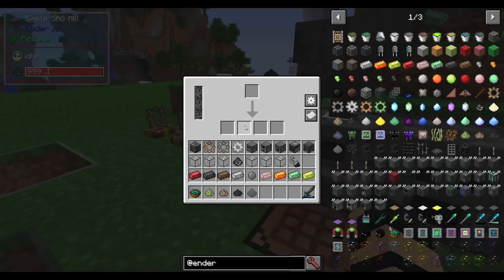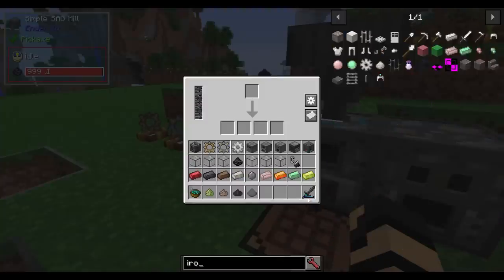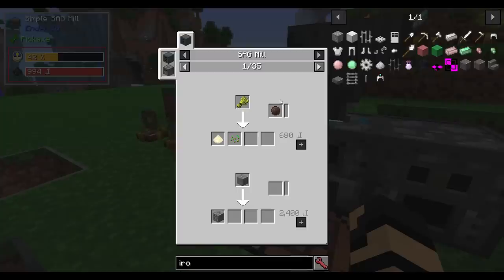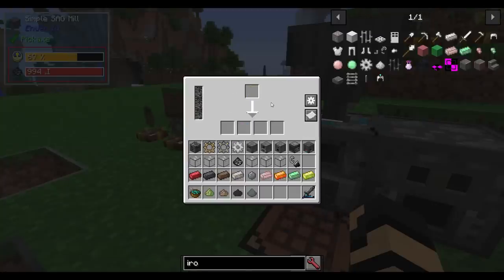The simple SAG mill is your typical way of ore duplication. If I put some iron ore in here, it will process it very slowly. The progress bar is moving — it's not increaseable in speed because this is the simple version. You have simple I/O configurations on each side, and a recipe list. There's an area for secondary items, but that is for the regular SAG mill — you cannot speed up the simple one.